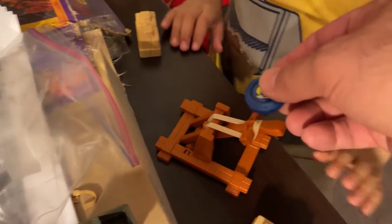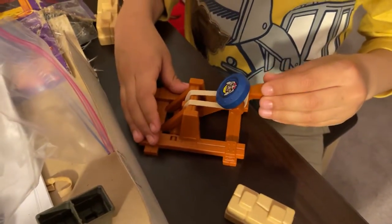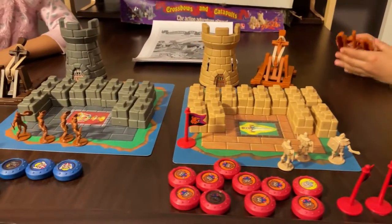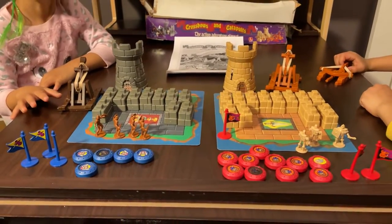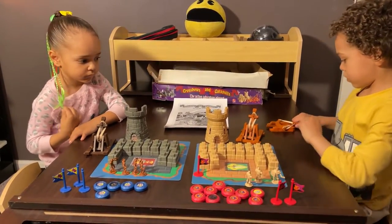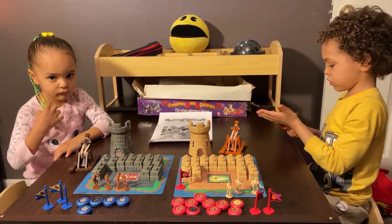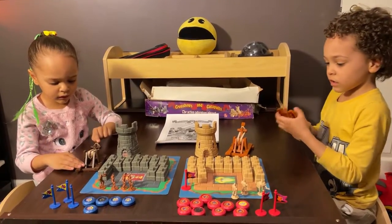I'll show you — watch, check it out. See that cross right there, the plus sign? This just rests right on that like that, and then you hold it with the bottom hand and then launch it up. Very cool — that's how you're going to play. Okay, we have everything from the box on the table. Unfortunately we're missing a few pieces on each side, not everything is complete, but we have enough to play the game. They redid this game in 2007 and it's called Battleground Crossbows and Catapults — I bought that two days ago on marketplace, unopened, brand new. We'll make another video about that updated version.